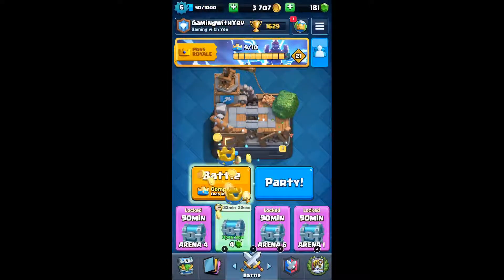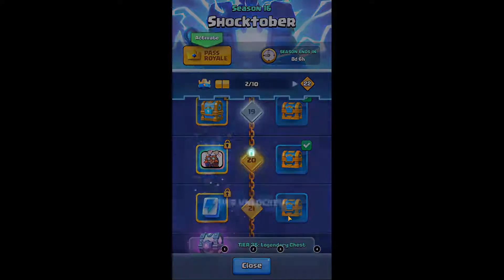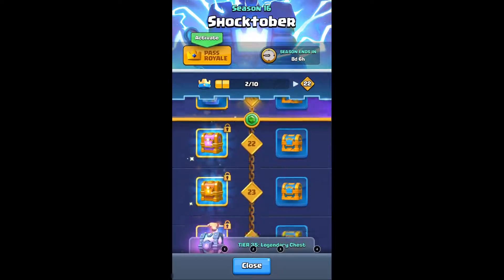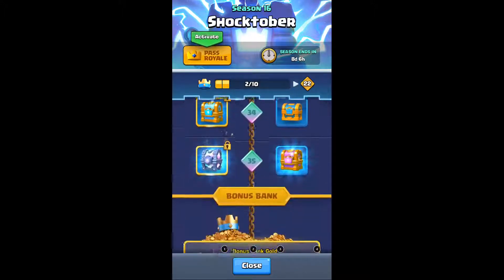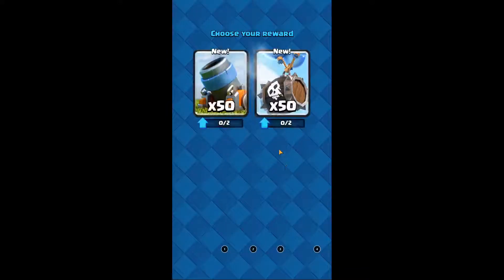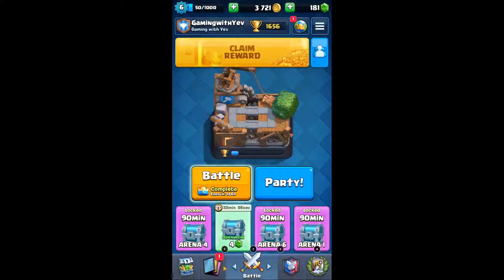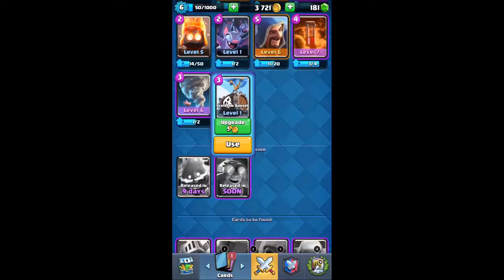That was fast. Let's claim our reward — legendary! Let's see what we get. I only get 9 gems, okay, and a bunch of gold. So do we want mortar? I think we take the skeleton barrel. Either way they're both pretty good cards in general.